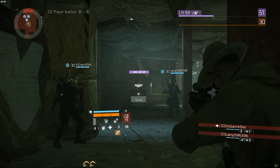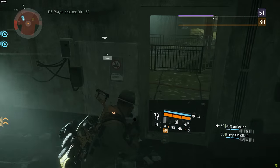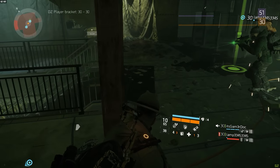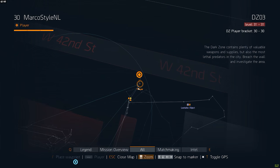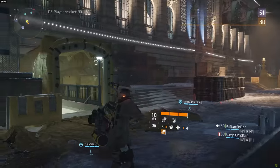The remaining two chests in DZ03 are a little less known because they both find themselves in the subway underground. Because the subway can be a bit of a maze, I'll give you a starting point from above ground. For the first one, head over to the subway entrance to the northeast of the Bryant Park Extraction Zone.